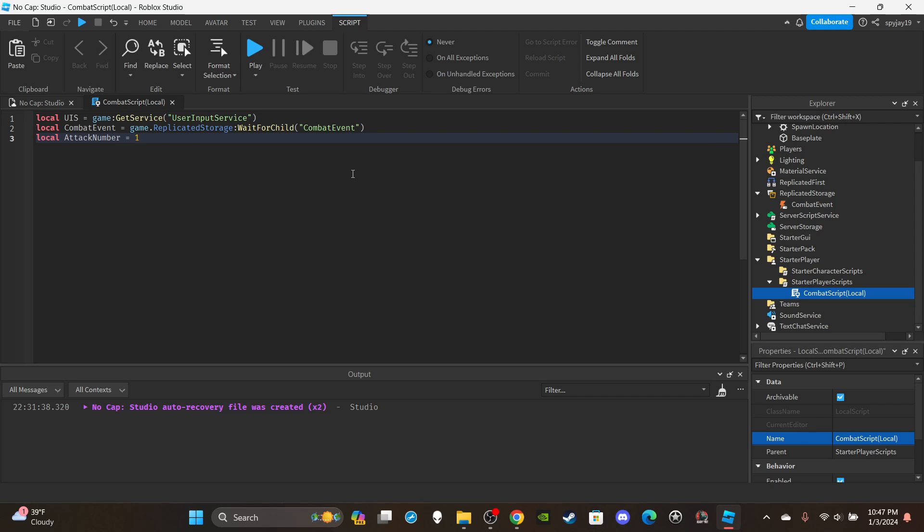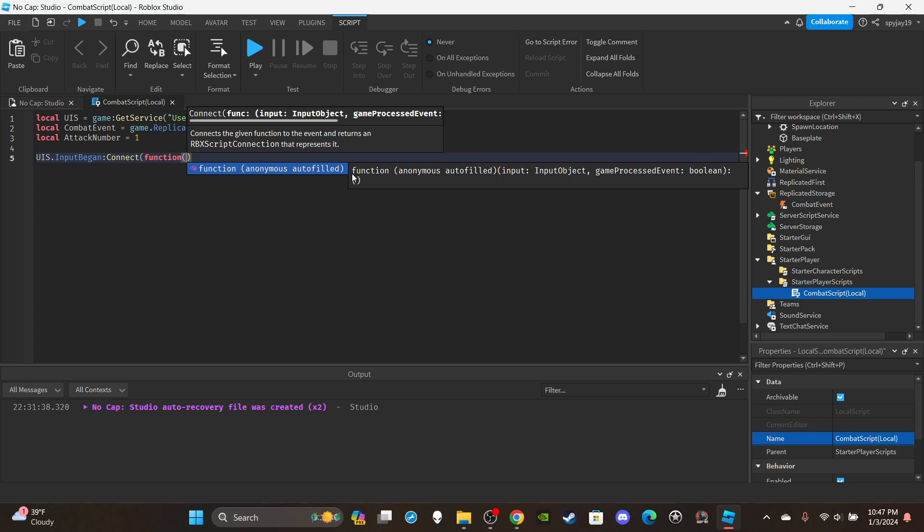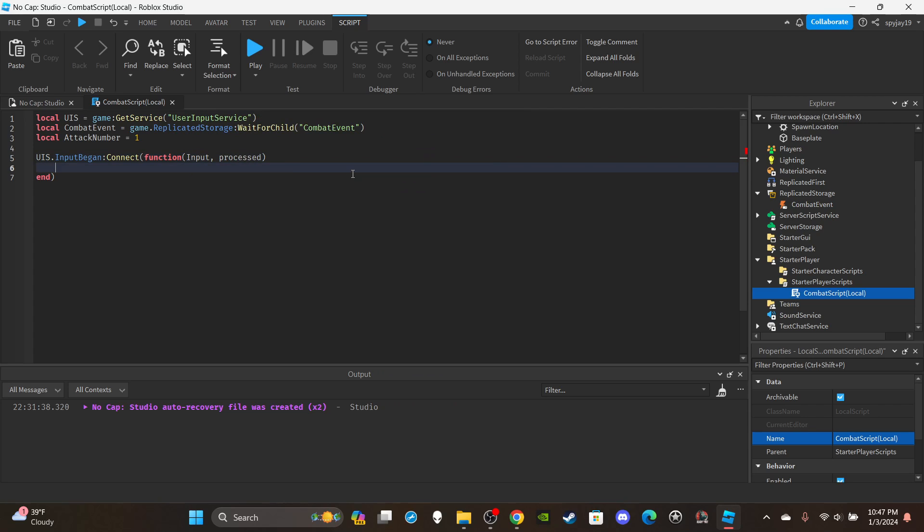Then create a variable: `local attackNumber = 1`. We keep track of which M1 — left punch, right punch, then kick, then repeat. Now set up the function: `UIS.InputBegan:Connect(function(input, processed)` — if `input.UserInputType == Enum.UserInputType.MouseButton1` and `not processed` — the `not processed` shorthand is equivalent to `processed == false`.